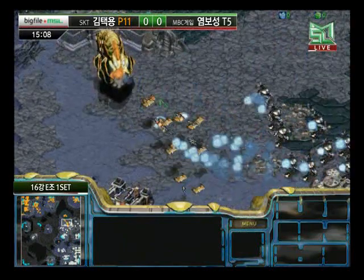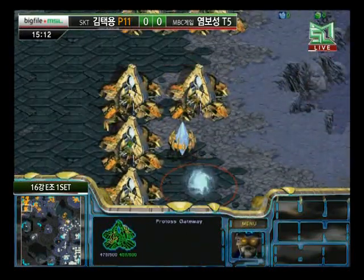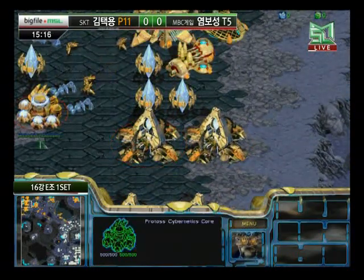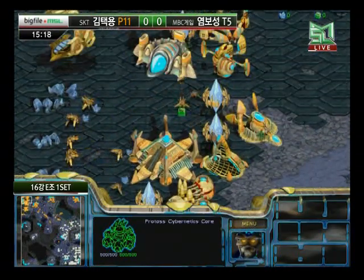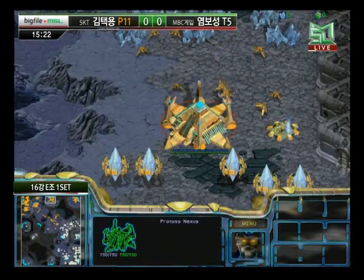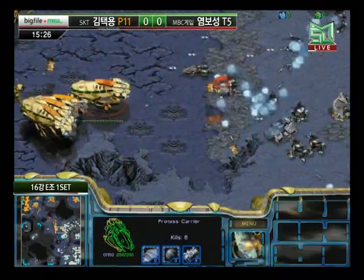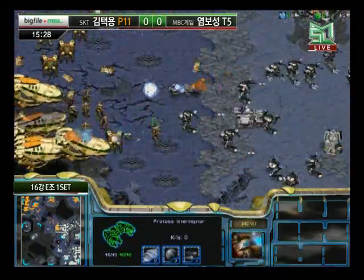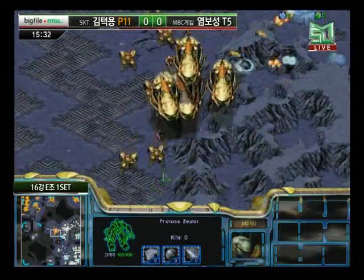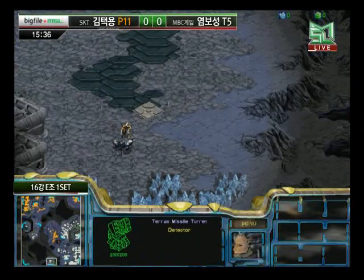Now he's going in picking off tanks with the Carriers. Sometimes when two battles happen at once they do mix — the Dragoons fight the Goliaths, and with Goliaths occupied, the Carriers can attack the tanks. In that last battle the Carriers were just kind of attacking random stuff while the Dragoons were getting shelled by tanks, so it didn't do as much good. Now Bisu looks like he might be going around to attack a more vulnerable location.